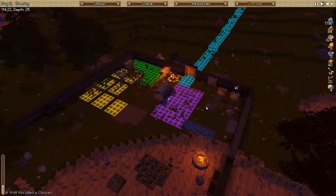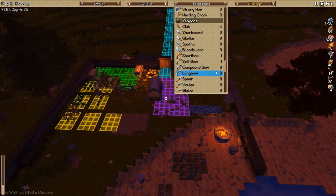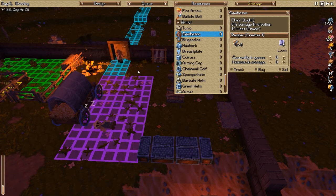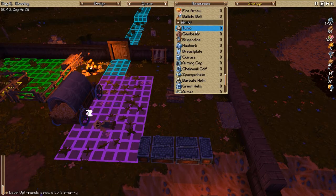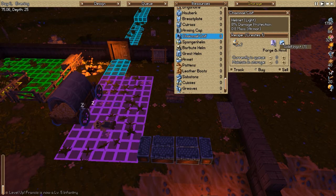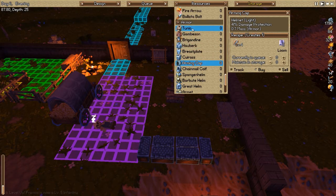Let's see if we can make some more armor. Tunic gives 4% damage protection - it's a light chest armor and we need a level 5 tailor, using four cloth. We need a level 9 tailor for the better ones. Our tailor William is level 6, so he can make the tunic. That's the best thing we can make right now. We can't make the arming cap or coif yet - I don't have enough materials.